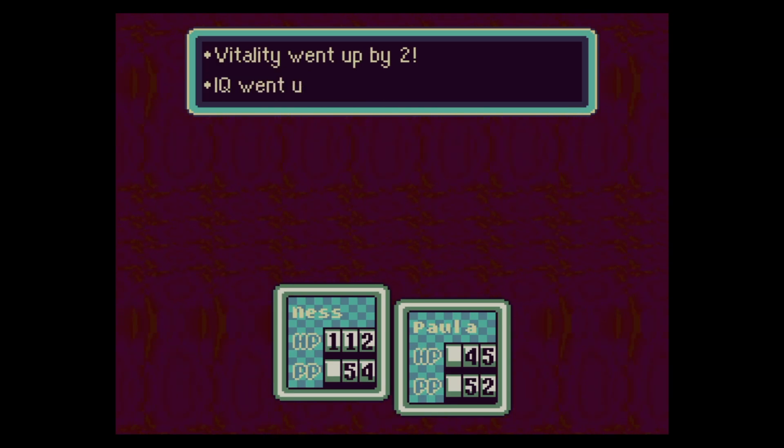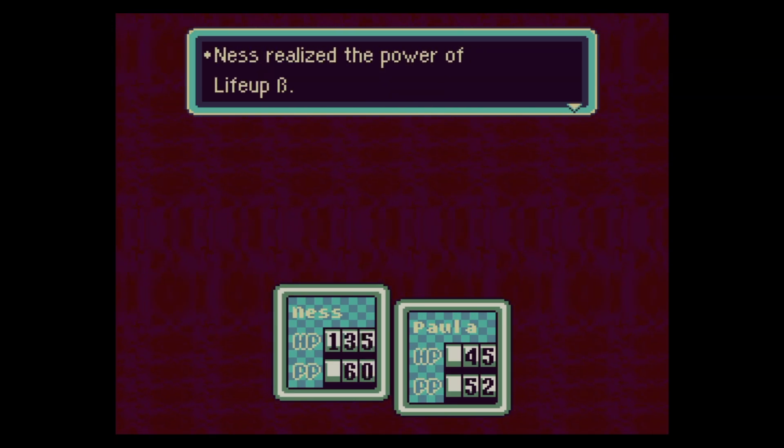Ness is up to level 20 — big level up, huge level up! Ness learned the power of PSI Life Beta.